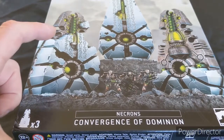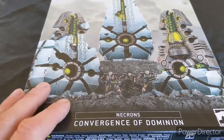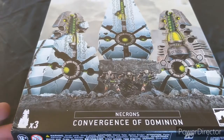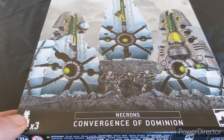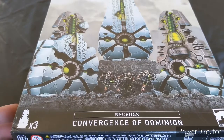It's like a sort of Stalic tights. The idea of them is that you can sort of hold backfield objectives and they also have some funky sort of Necron-y goodness. So let's have a look at the sprues and then I'm going to build them up, which I'll be doing on one of my live shows later on, and then we'll talk about the uses of them in the game.